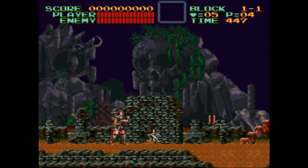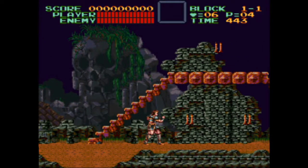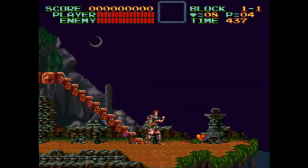In Super Castlevania IV, candles are just begging to be broken open. These candles have been bad — very bad. Only Simon's whip can give them their proper punishment. Press Y to crack your whip and destroy candles.